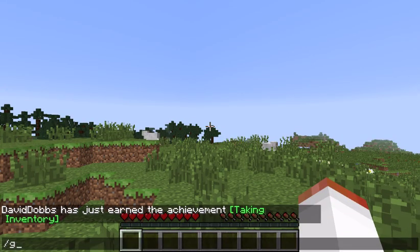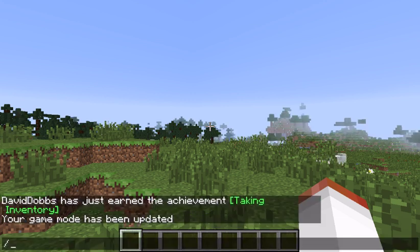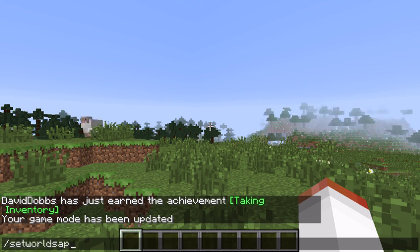When you first get into your world, you want to set yourself to creative mode, so game mode 1. Then what you want to do is go set world spawn somewhere that's going to be outside of your tournament area, so something like 1100 by 80 by 1100.